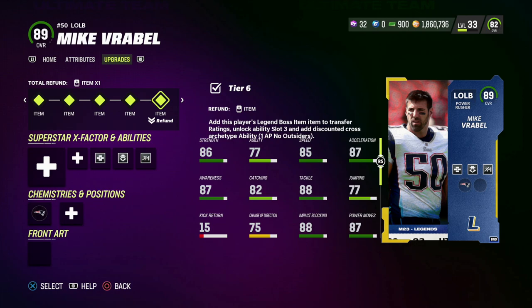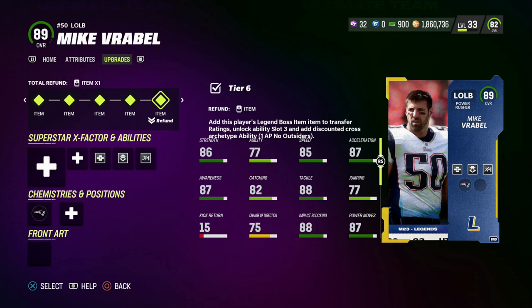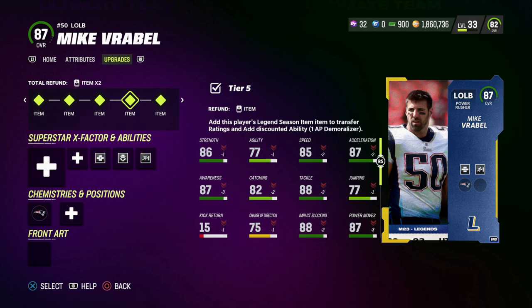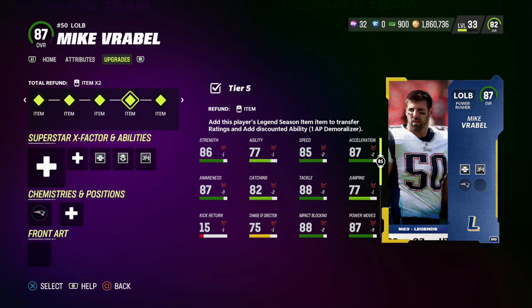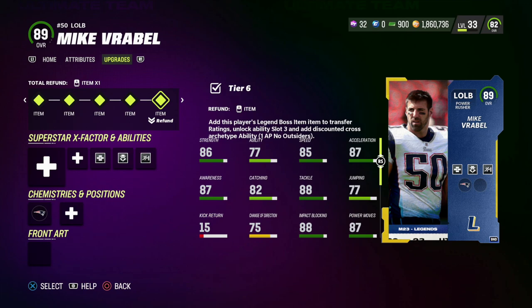It sucks we don't get his chemistry because that would elevate his attributes. As it stands: 85 speed, 87 acceleration, 86 strength, 88 tackle, 87 play recognition, 87 block shed, 87 power move, 78 finesse move, 90 hit power, and 77 zone coverage — not bad. I spent around 800,000 coins because after doing the set I found out the legends are power-ups, so you have to do the solo challenges to get the power-up version.